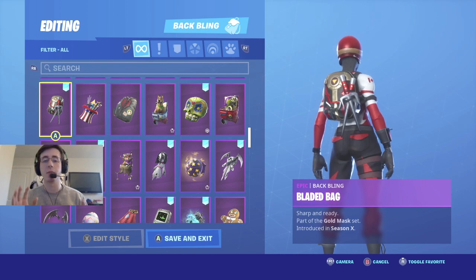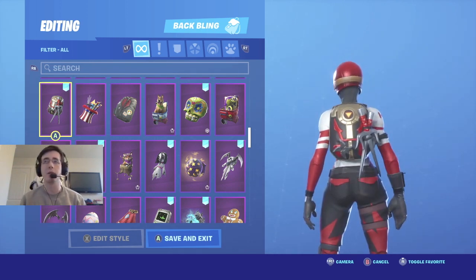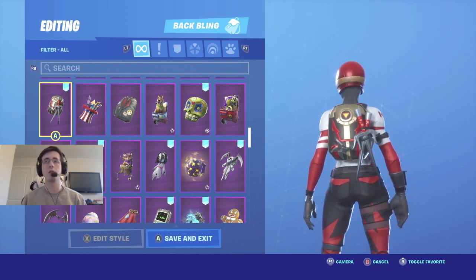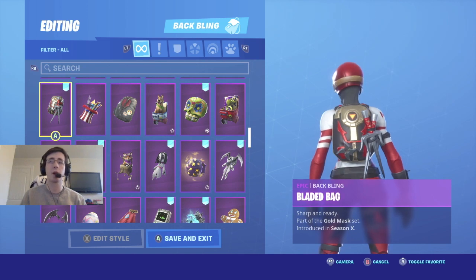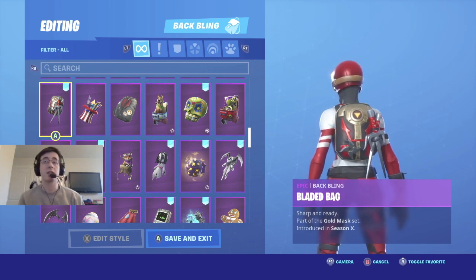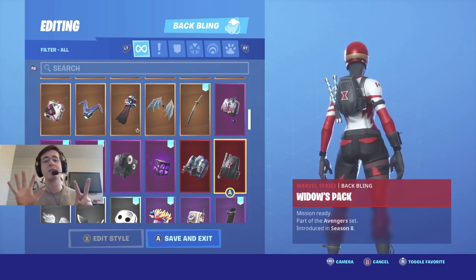Coming in at number six is Bladed Bag. Bladed Bag came out with a Fortnite five-dollar bundle back in season 10. The more brownish-gold color on the back bling really matches well with the strap on the back of the helmet, and of course the rest of the back bling being black and red matches the skin really well. I have a really good feeling this is going to be a slept-on backlink combination, being that a lot of people are going to shift more towards the shields.